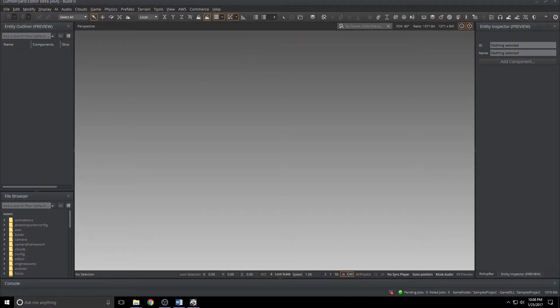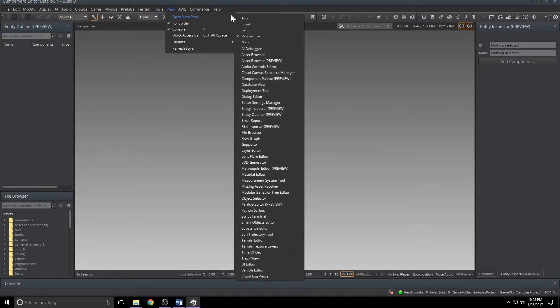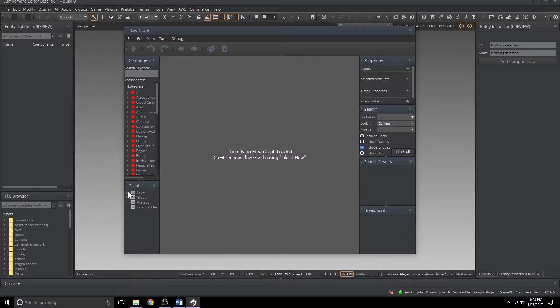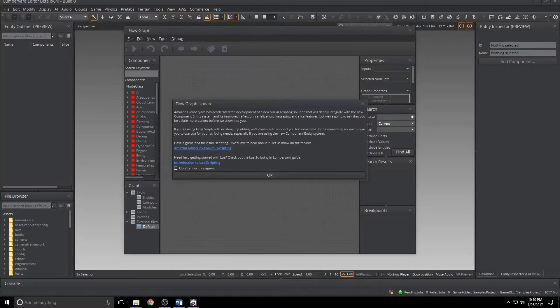As has become tradition with a new release of Lumberyard, I'll go through the release notes and pull out my favorites as far as highlights. The first one that jumped out to me was a line about Flowgraph. It says: when you launch the Flowgraph editor, you will now see a dialogue that introduces Lumberyard's new visual scripting solution that integrates with the new component entity system. I opened the Flowgraph view pane immediately to check it out, saw nothing, then opened a Flowgraph and the dialogue did pop up. Basically, what it boils down to is Amazon said: we have a shiny new ball, but you can't have it yet.